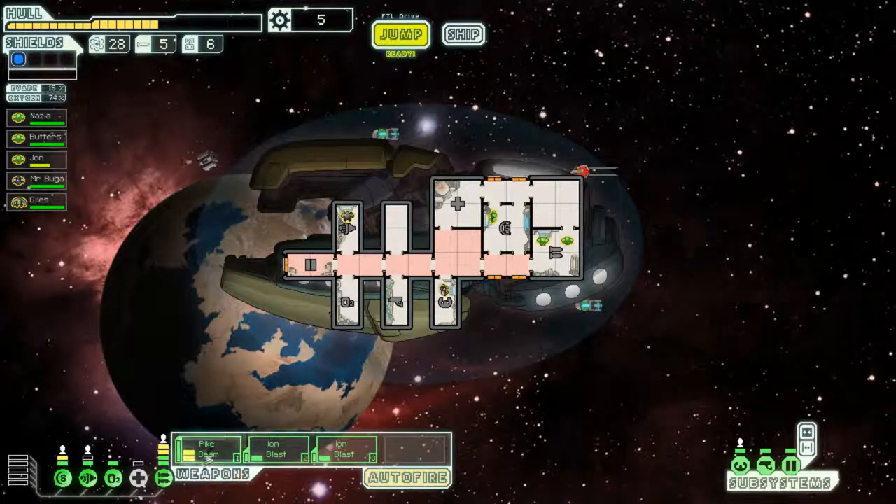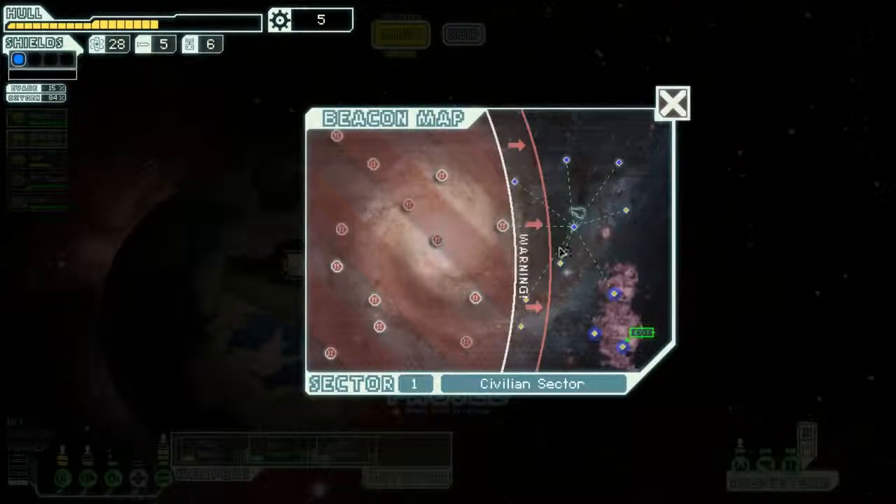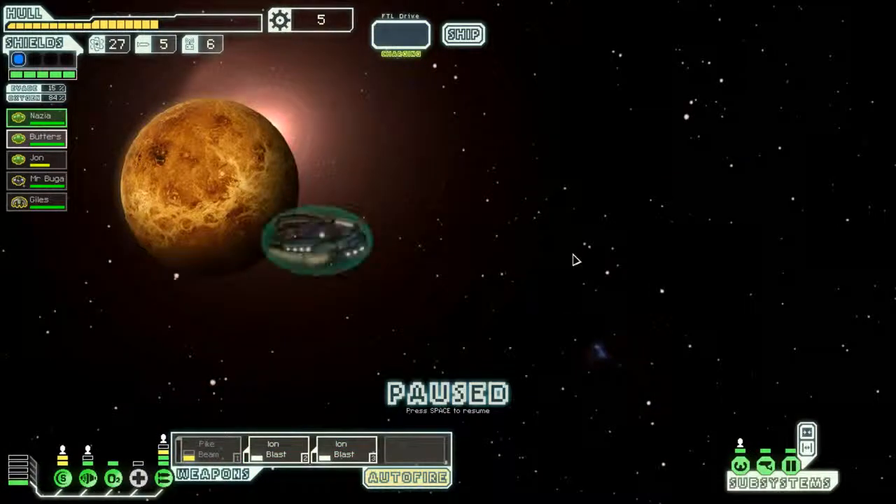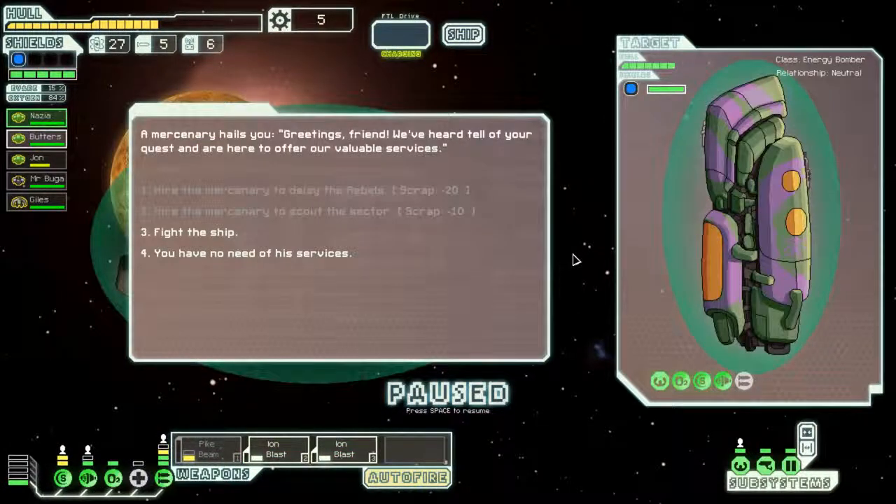We're going to upgrade our shields and knock out the power for it - we'll worry about powering it later. That is huge, that's going to save us from so much trouble. We took a lot of hurt on that. Nausea, your job now is to stand in the shield room and look pretty for the entire rest of the game. I think we can hit this. I hate it when the sector ends in a nebula - there's no way to time it right.